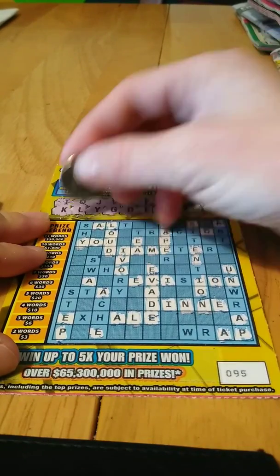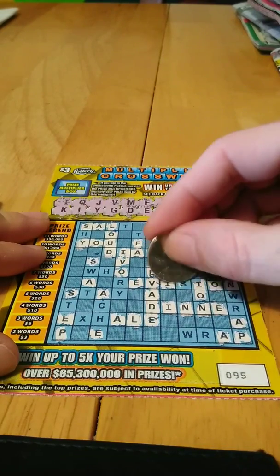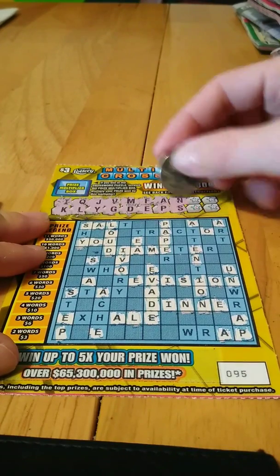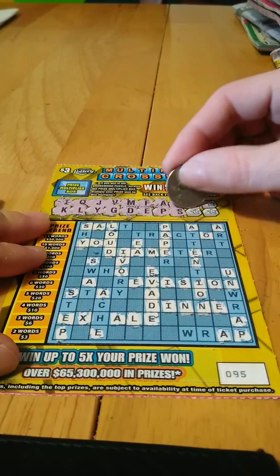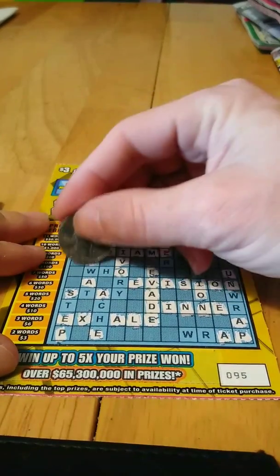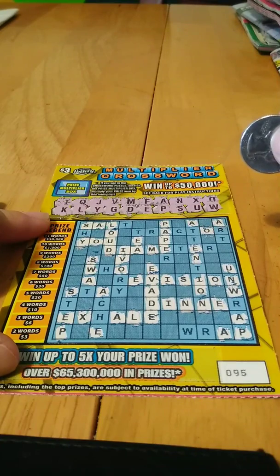Next letter — an S. We got one S, two S, three S. A T would be really nice to get here too. Even an R would do it. And there's another S, and that is it. An X — that's not going to do it. We need an H there. There's a U, there's the O, and then W is the last letter. We got one W, two W's. We didn't have a C, we didn't have any T's, no H.